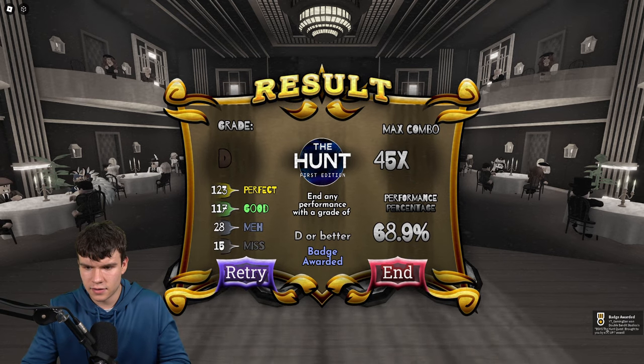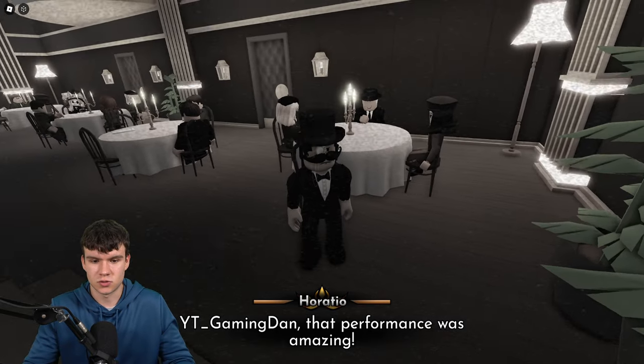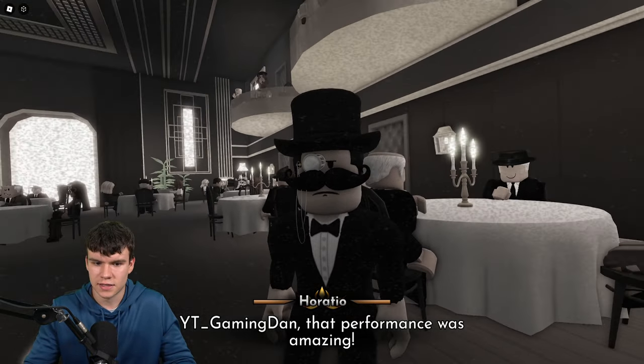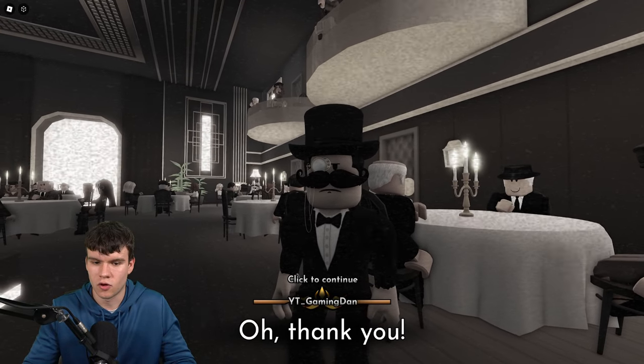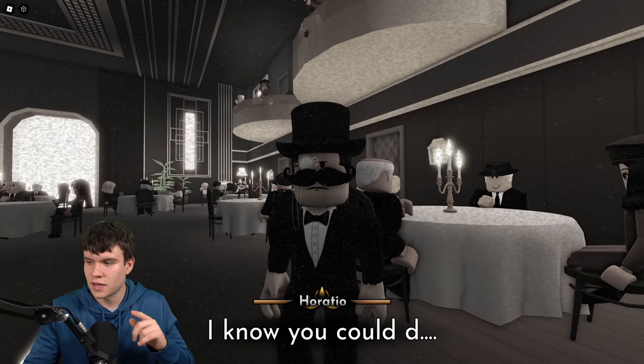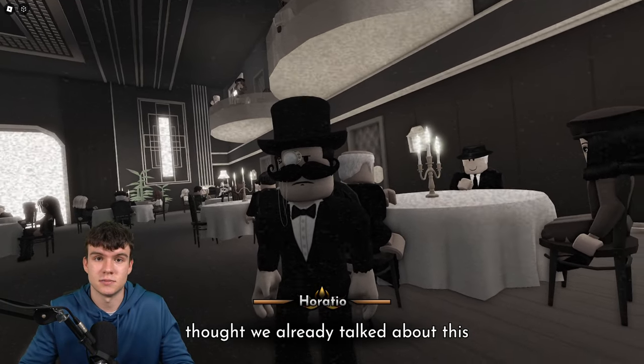And there we go — looks like we're done! So we better get it. I think we've just got it. That's pretty much how you guys are going to get the quest — just play through that thing and then you guys are going to be able to go and get the badge. As you guys saw on the bottom right, I just got the badge over there. I'm pretty sure that performance was amazing. Yes, I definitely have got the Hunt Badge. So that's how you can go and get the badge inside of Bayside High School. Like and subscribe for more.